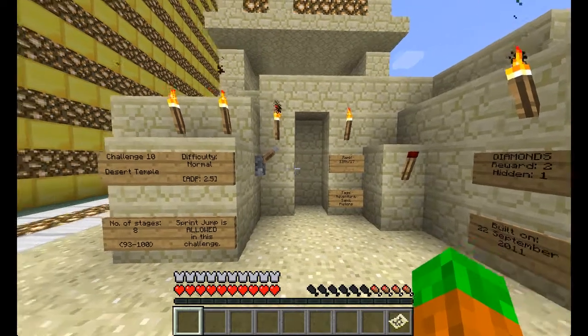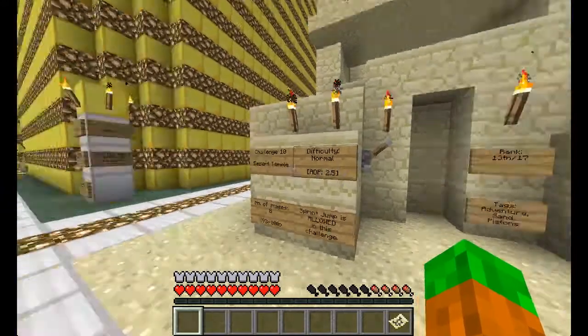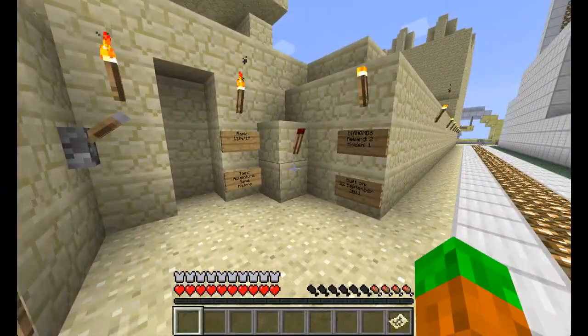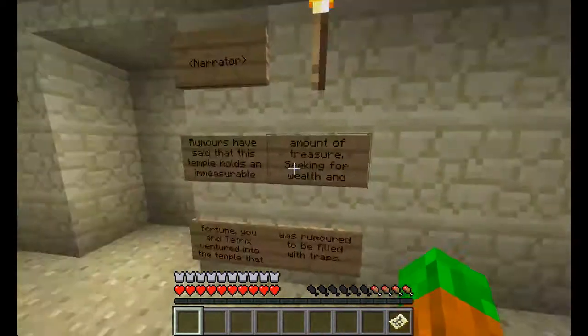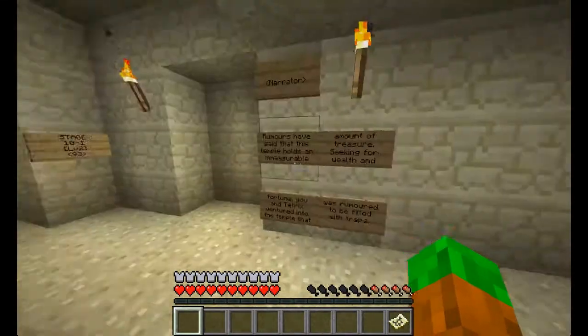Hello guys and welcome to episode 11 of Tetrix's parkour map. This time we're doing the desert temple, which is apparently easier than the last one, so hopefully the episode won't be as long. It seems the harder it is, the longer the episode. Harvey's out at the moment so I'm not doing it with him because I needed to record it and get it up.